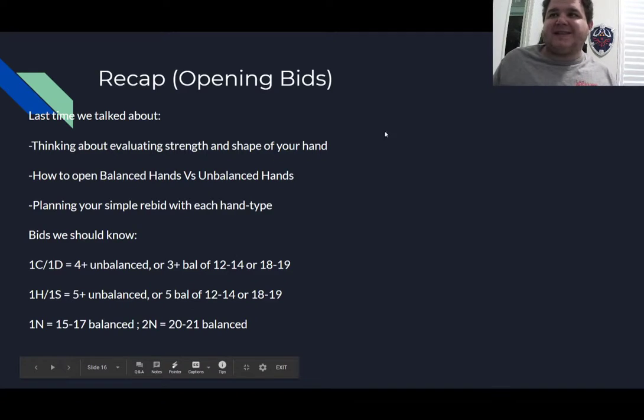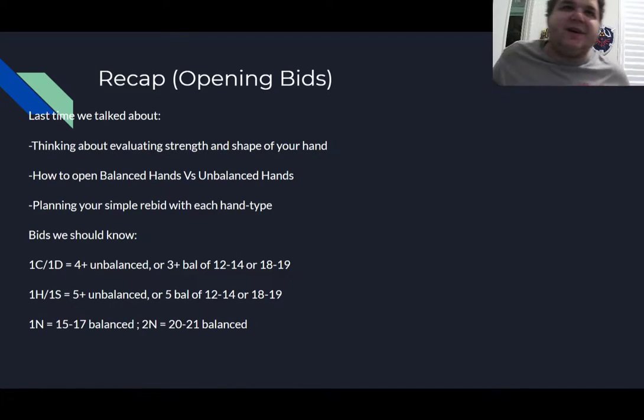You might recognize these slides from the last video — these are my recap slides. Last time we talked about evaluating the shape and strength of your hand, which are really the goals of your first and second rebid when you open the bidding. You're trying to describe where your long suits are, or if you're balanced. With your first two bids we'll get into more today, thinking about from your partner's hand how to evaluate the strength, which we covered with balanced hands but not in detail with unbalanced hands.